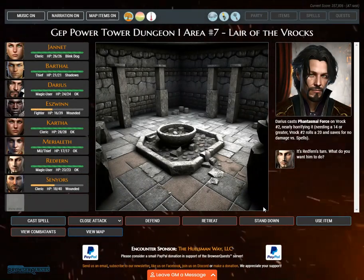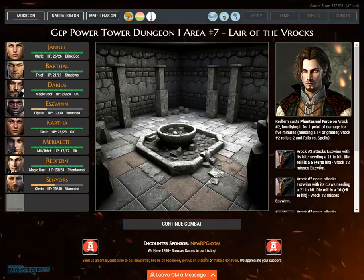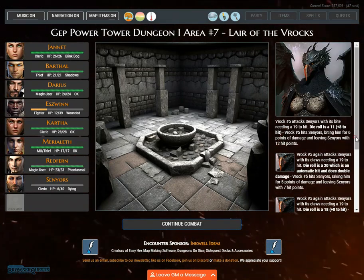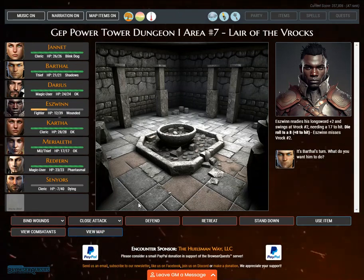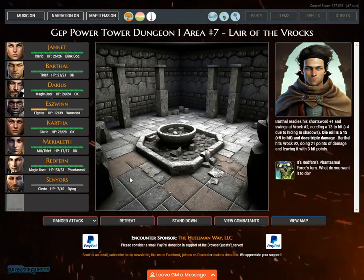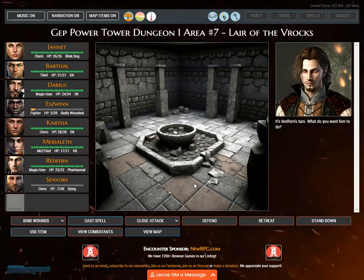Darius casts phantasmal force on Roc number two, nearly horrifying it for 1 point of damage for 5 minutes. Needing a 14 or greater, Roc number two rolls a 2 and fails. Roc number five attacks Senaiers with its bite. A new combat round has begun. Eswin readies his longsword plus two and swings at Roc number two, needing a 17 to hit. Die roll is an 8 plus 8 — Eswin misses. Redfern directs his phantasmal force at Roc number two, horrifying it for 4 points of damage and defeating it.